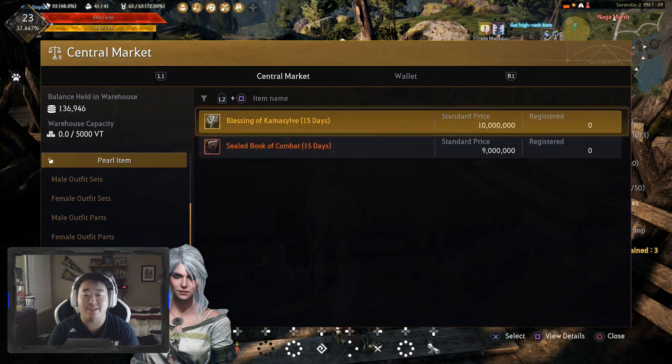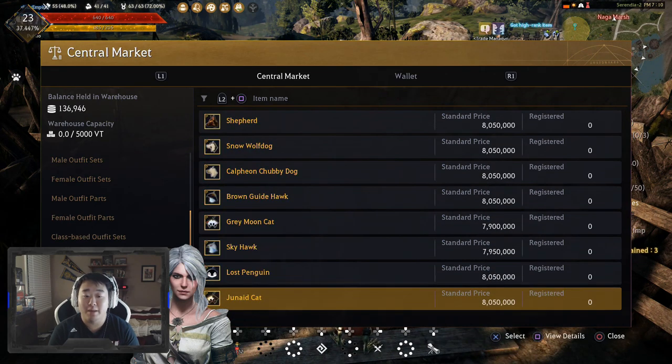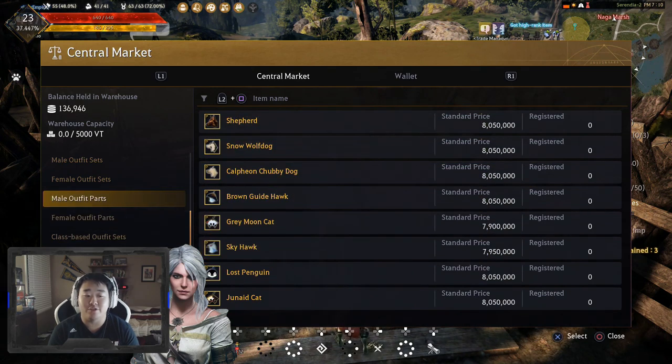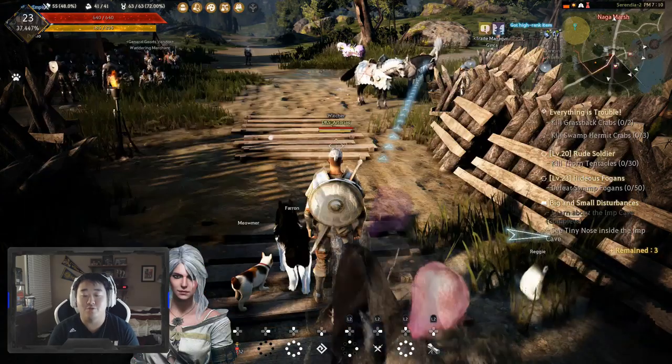You can see the Blessing of Camasylvia, sealed book of combat, mounts and mount accessories, pets and pet accessories, and then you can search by single female and male outfit parts or male and female outfit sets. That's really nice.